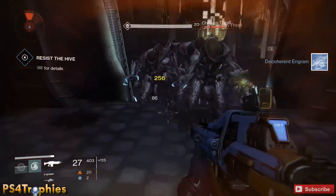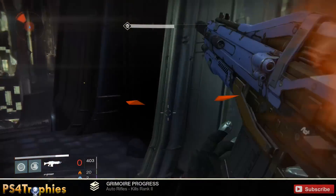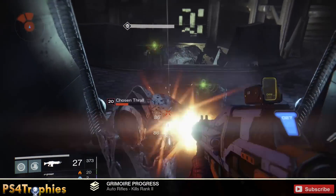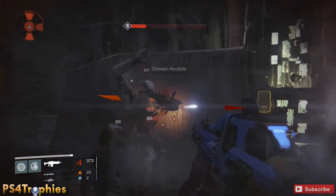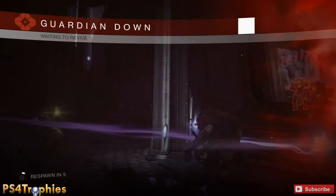There's a whole bunch of thralls — there are going to be many sets of them. Once you clear out that area, just let yourself die. There are other enemies in the area, but I want to maximize my thrall kills per hour. Each enemy has a small chance of dropping an engram.